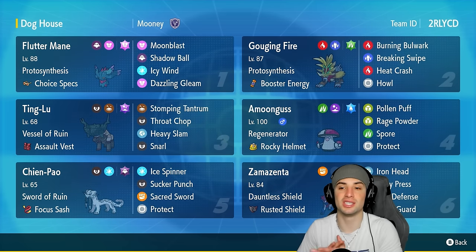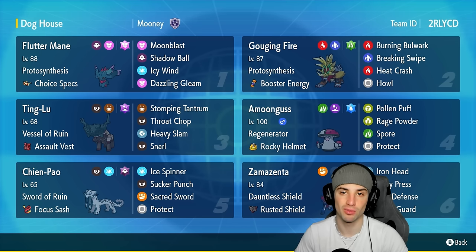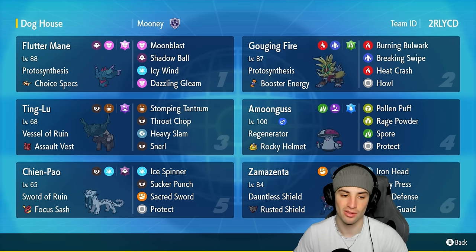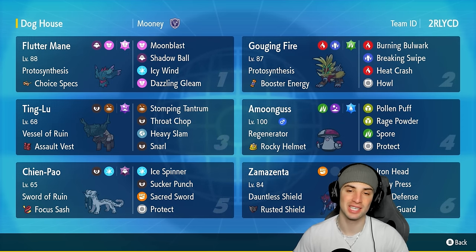Other pokemon on today's team include Flutter Mane and Gouging Fire — two paradox pokemon that work super well. Flutter Mane's got Choice Specs doing big special attacking damage, and Gouging Fire is holding Booster Energy with Breaking Swipe, Heat Crash, Howl, and Burning Bulwark. Our final three are Chien-Pao with Focus Sash and standard moveset, Amoonguss for spore and Rage Powder support, and Ting-Lu for its Vessel of Ruin ability. The rental code is in the top right corner.